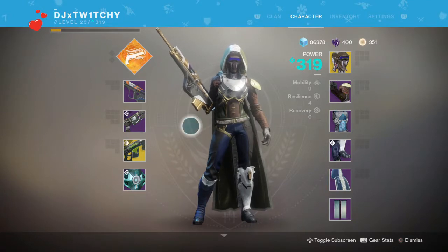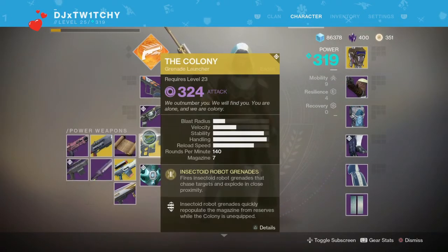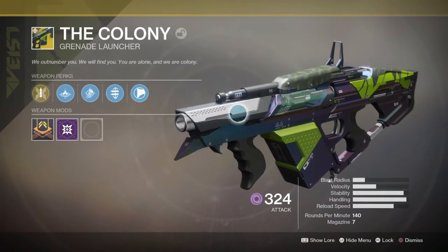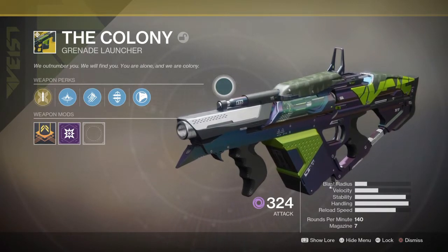Hey guys, I'm the Twitchy Gamer and welcome back to another Destiny 2 video. Today we're going to be having a look at the exotic grenade launcher, The Colony. This grenade launcher came out with the Curse of Osiris DLC, and this was actually the first exotic weapon I've gotten from this DLC. I was pretty heartbroken as I really wanted the Jade Rabbit.